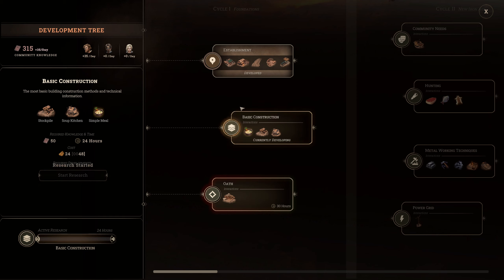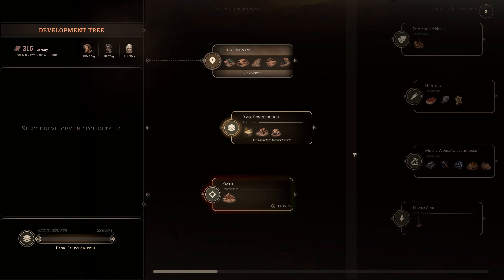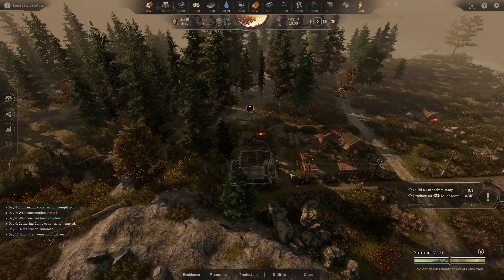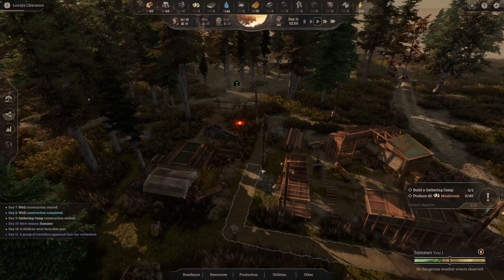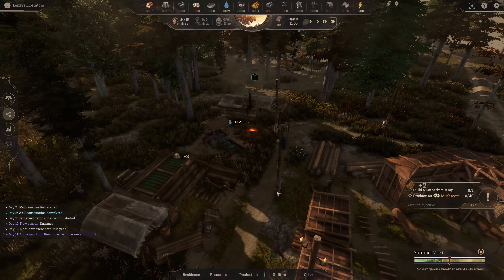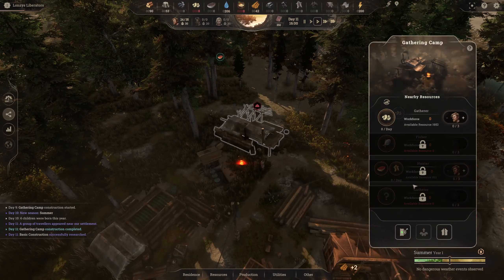I'm going to start researching the soup kitchen even though the tutorial hasn't asked for it yet, because we'll need it anyway. Then we go into Oath for the shack — the first tier of housing. They've revamped the research tree which looks much nicer. This is only tier one — it gets pretty crazy when you get into power needs. Reminds me of Frostpunk. It looks like they'll have campaign scenarios similar to Frostpunk that you'll have to survive. Big shout-out to the publisher and dev team — they've been really friendly.